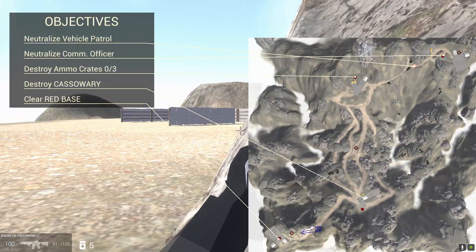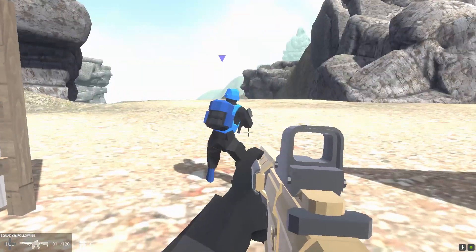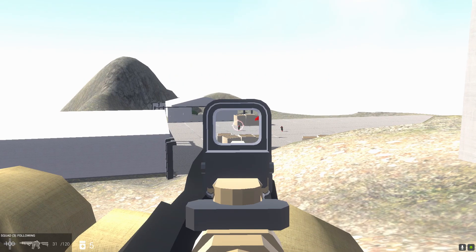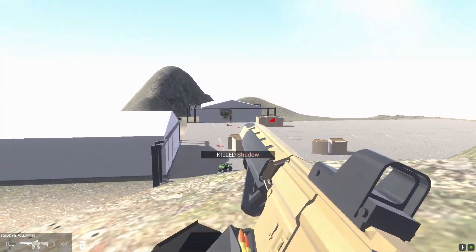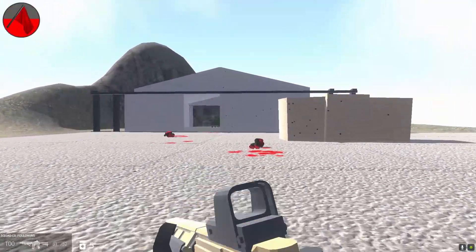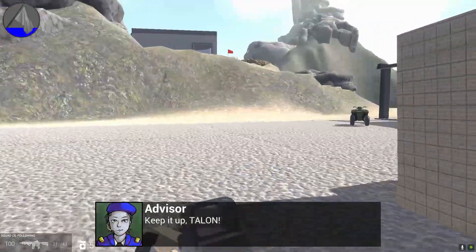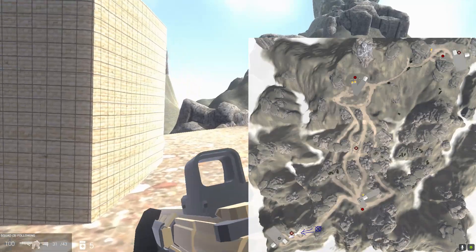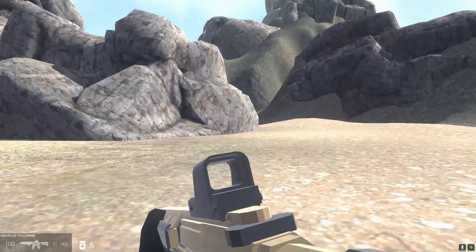We're coming up on the first mission, which is to clear this red base. If we get spotted by the bad guys and they light a flare, it'll attract more enemies, which isn't good. By the way, this remake of the vanilla gun is pretty good — it'll be linked in the description along with the other mods I'm using. If a mod isn't linked, it just means I've linked it in a past video, so I'm only going to link the featured mods.